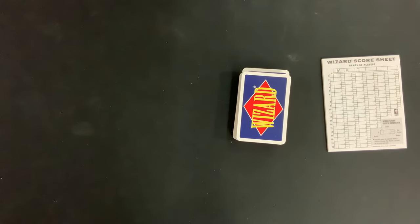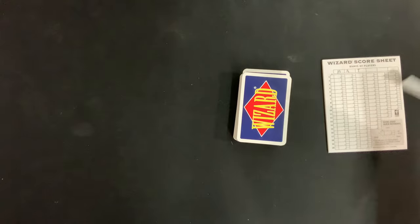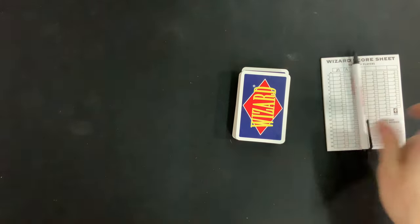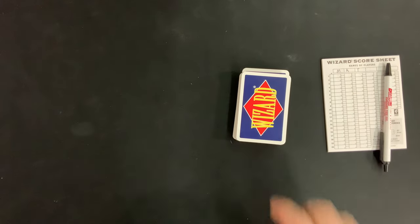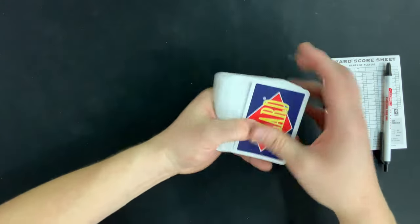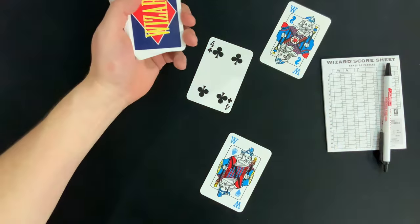First thing you're going to need is a pen or pencil. Make sure you pick someone to keep track of the score sheet — put your initials at the top. Next, randomly take one card from the top of the deck for every single player in the game.